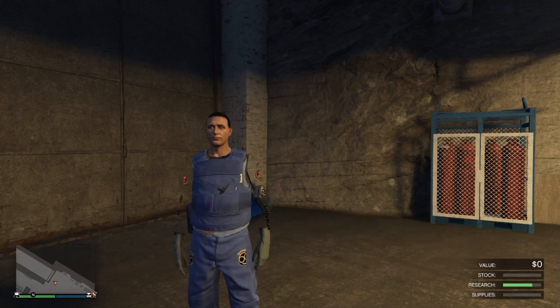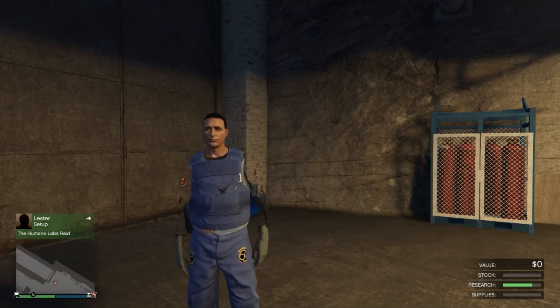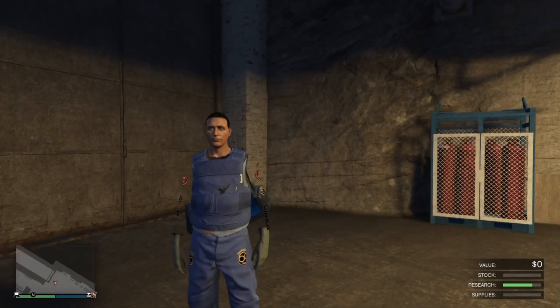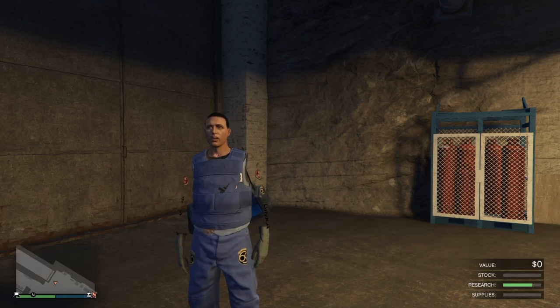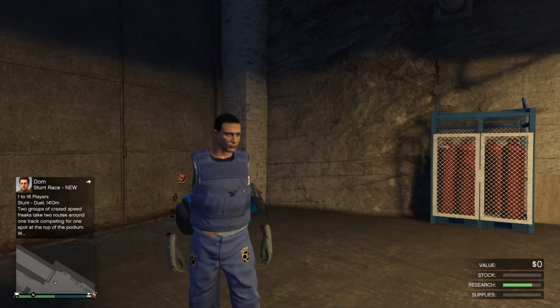The second vehicle is the one you want to get the modifications from — one with Benny's rims and stuff like that. The third one will be the vehicle you want to put the modifications on, so one that does not have Benny's rims on it. And you will need the invalid job that we'll have linked in the description below. This is the only invalid job that works, and this is confirmed to be working on PS4 as well as Xbox One, so everybody can take advantage of this solo Benny's Mods.